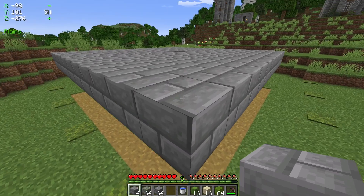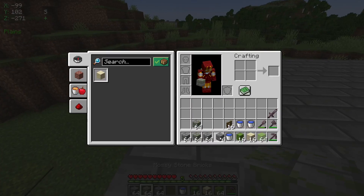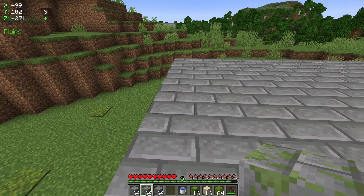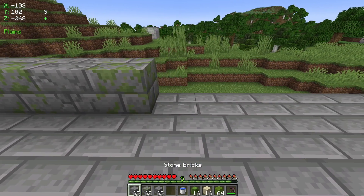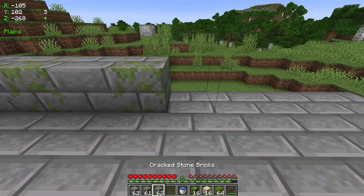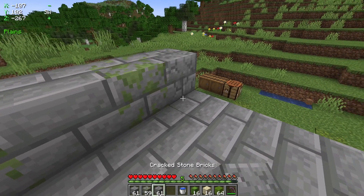Now just pillar up and get on the top and we can do the edge. I just did a random selection of cracked bricks mixed with mossy to make it look less plain, but you can use whatever brick or block you like.